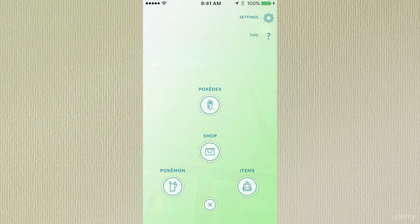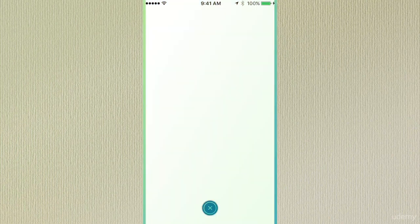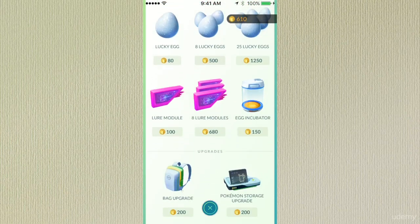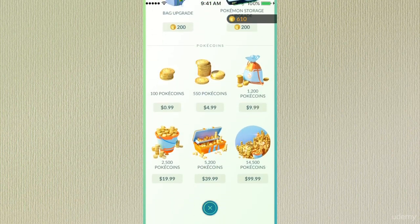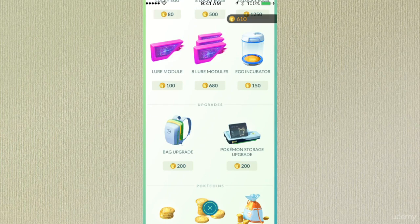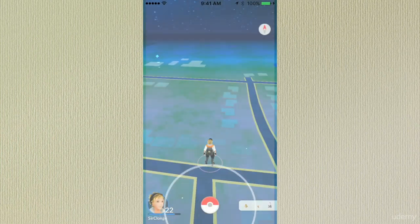If you click the Pokeball again and go to Shop, you'll see items that you could buy to help you in the game: Pokeballs, incense, eggs, lures, incubators, bags, and Pokemon upgrading stations. We'll talk about this in a later video.